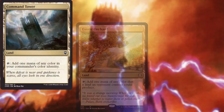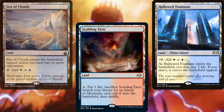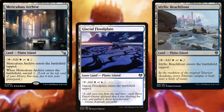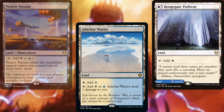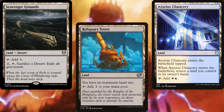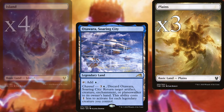The land base includes: Command Tower, Exotic Orchard, Flooded Strand, Arid Mesa, Scalding Tarn, Hallowed Fountain, Sea of Clouds, Deserted Beach, Glacial Fortress, Meticulous Archive, Glacial Floodplain, Idyllic Beachfront, Prairie Stream, Adarkar Wastes, Henge Gate Pathway, Razortide Bridge, Azorius Guildgate, Azorius Chancery, Scavenger Grounds, Reliquary Tower, Mystic Sanctuary, Rogue's Passage, Odawara Soaring City, three Plains, and four Islands.